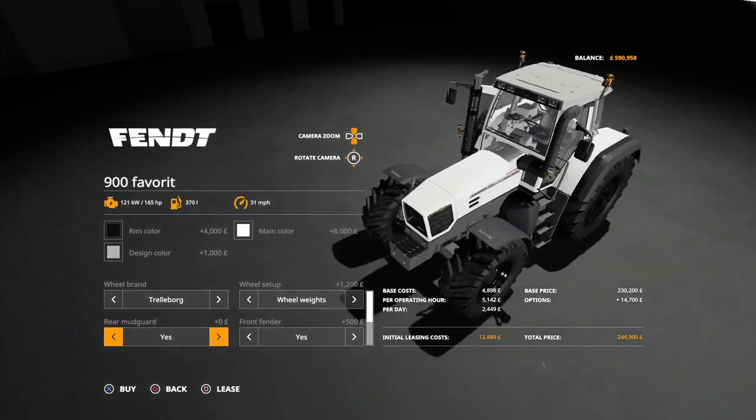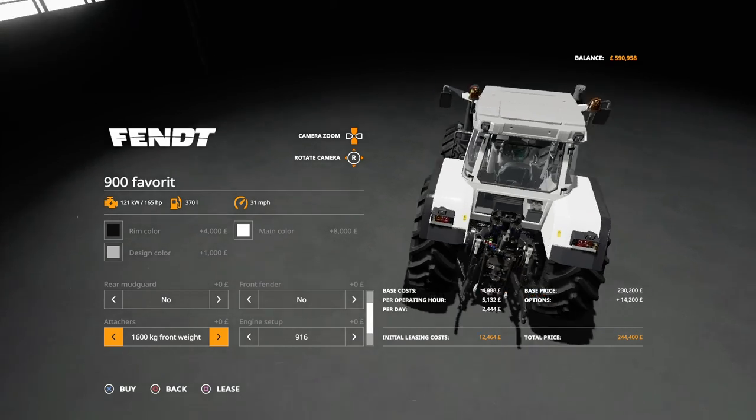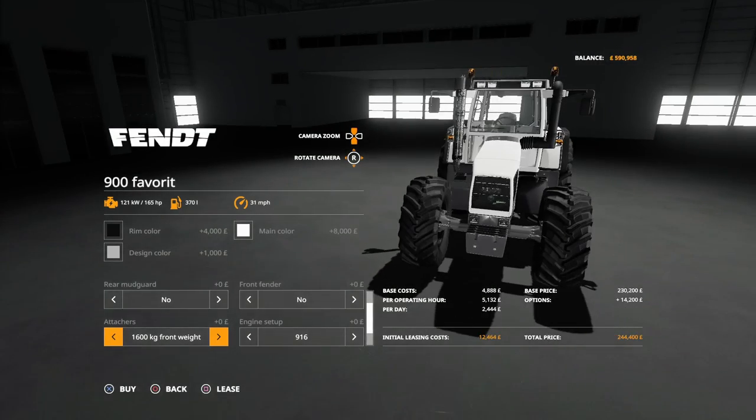You can have rear mudguards or no rear mudguards, same for front fender on or off. For the front you can have a 1600 kilo weight or a front attacher. Engine options: there are four - starting with the 916, then 11,500, 200 horsepower, 240 horsepower, and 260 horsepower as the big one. The front loader attacher is an extra 1,500 pounds.